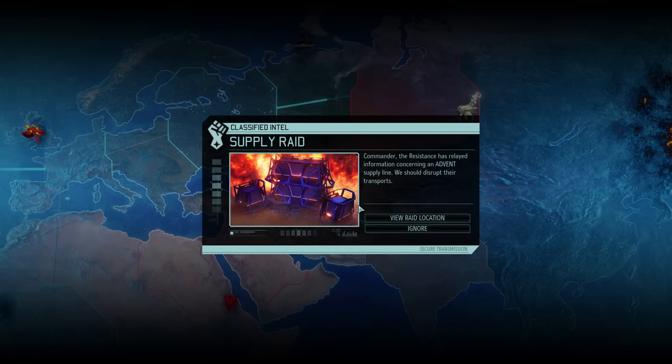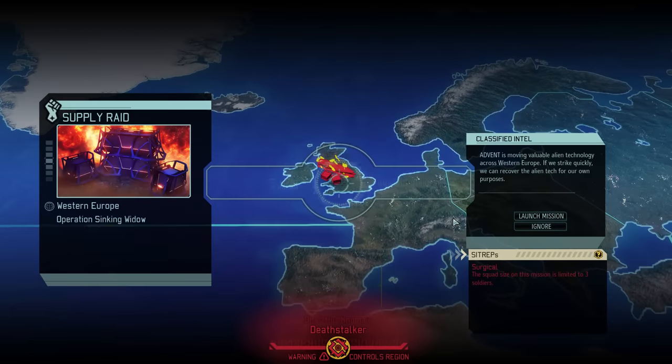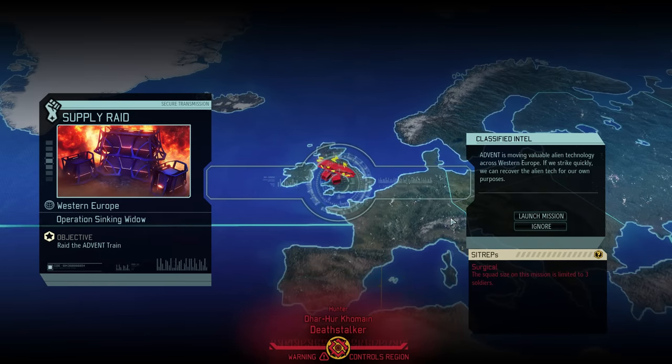Looks like there is no time for scanning after all, as we have today's mission pop-up. Taking a closer look at the details of this supply raid — nothing out of the ordinary until we get to the SITREP, which casually mentions that we are limited to only three soldiers for this one. Enemy numbers will not be reduced to accommodate for this, so our three soldiers will deal with at least three pods of hostiles. Luckily the supply raid objective does not come with a mission timer and we should start in concealment. This mission is surely going to be a new type of challenge.